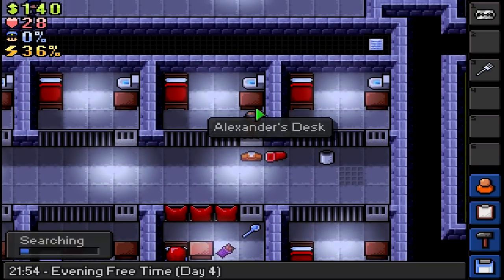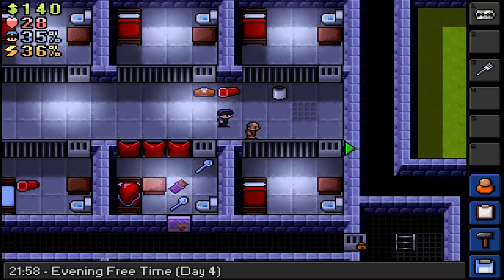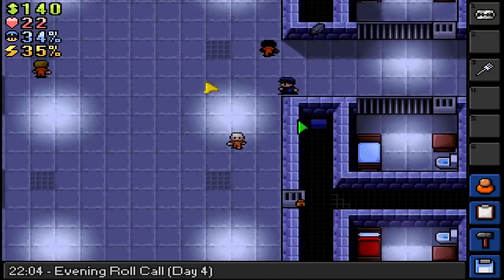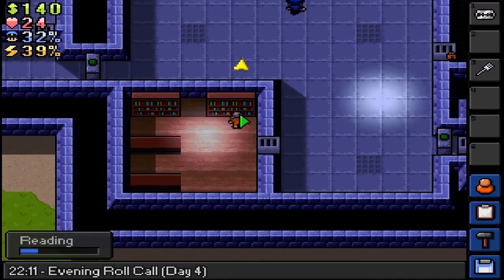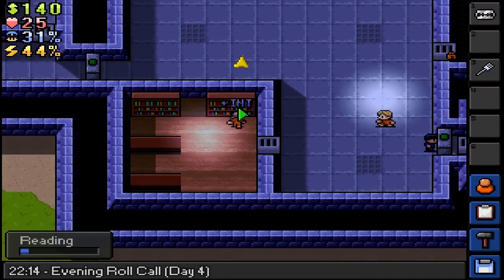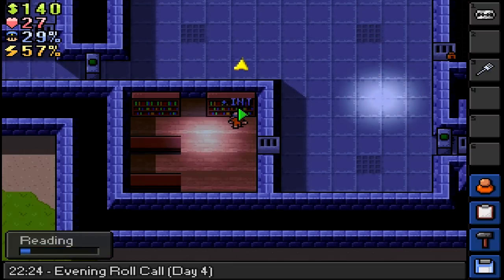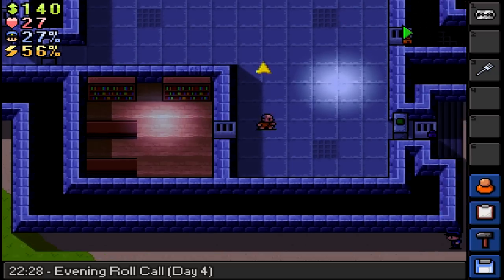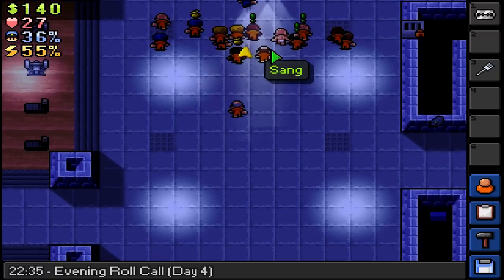We are going to search for more cells. Better move, old man. Do a bit of vent, quick. Do I have to do anything at this roll call? I never know, I always forget. It's workout we need to do. Let's get to the roll call.